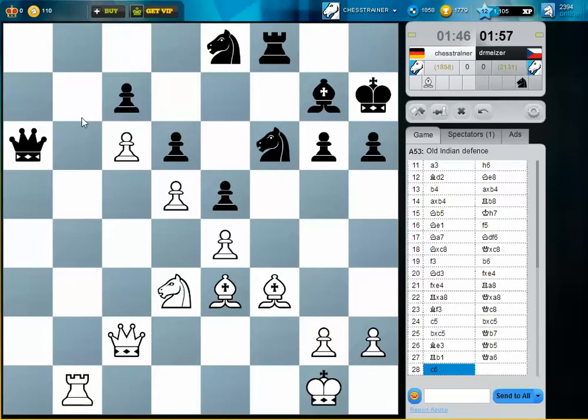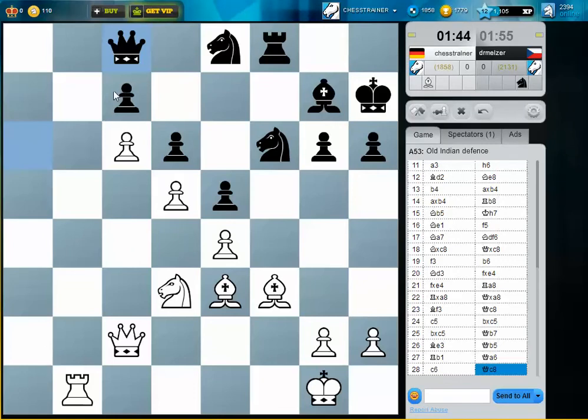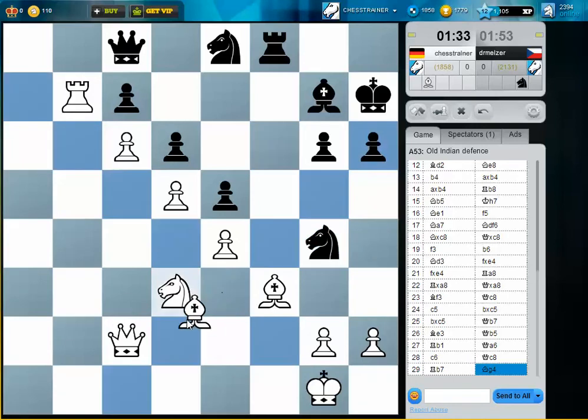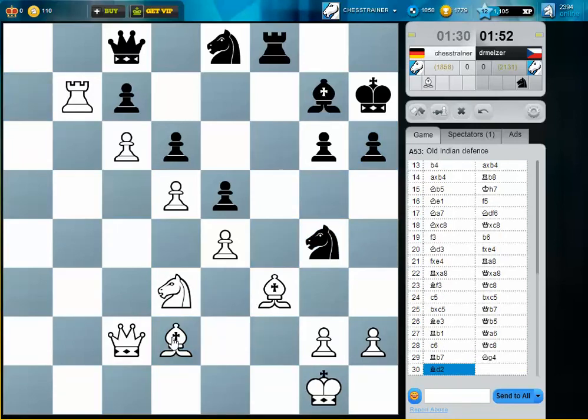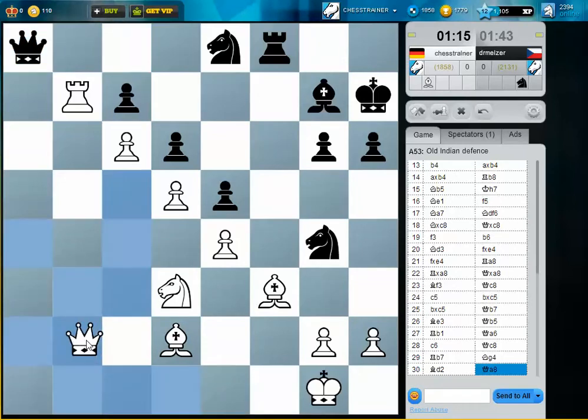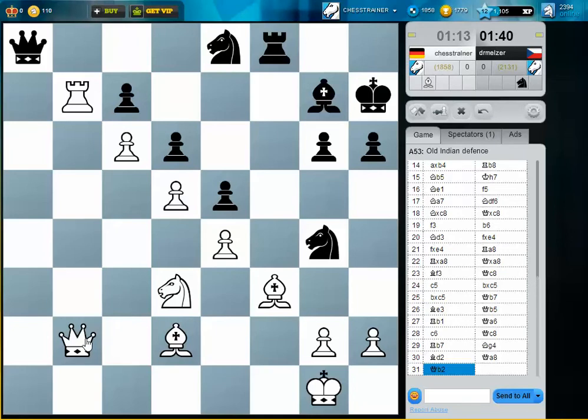So Rb7, for example, and then later on Nb4, Na6, everything targeting C7. Rb7, Db7 — D5, A5, D5. I can keep the knight away. H3 doesn't look too good because of the weakness on G3.